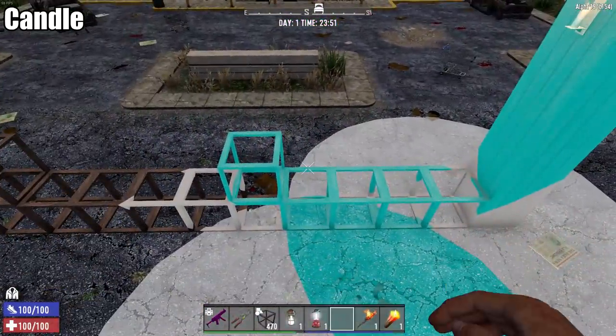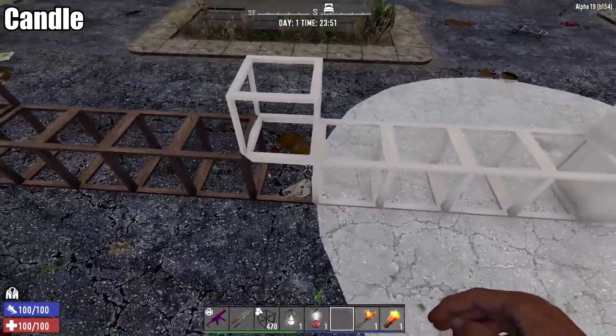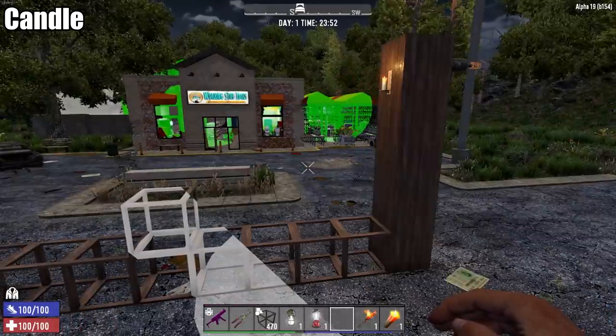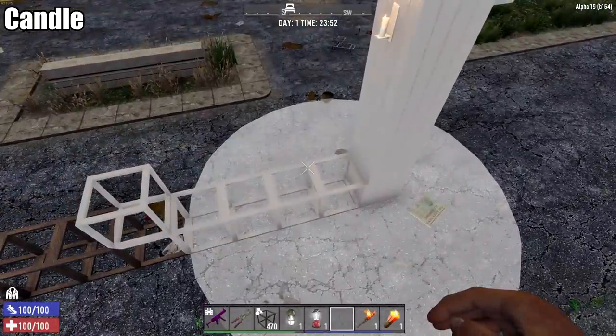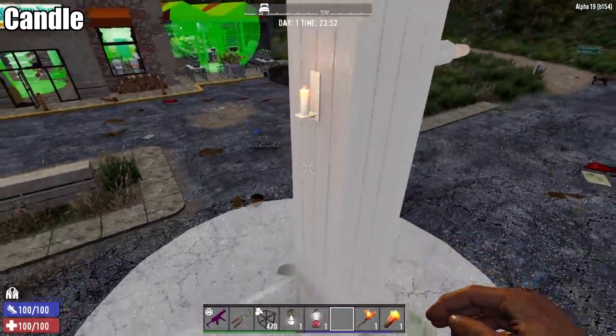Now the basic regular candle works exactly like the last candle tested. It goes out to about 4 blocks, just almost right up to the 5 block line. Works the exact same way as the table candle does. Doesn't really do a whole lot, but these you can find in places since it's essentially the same thing as just a regular candle.